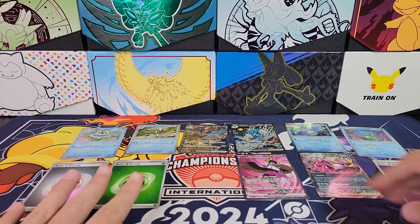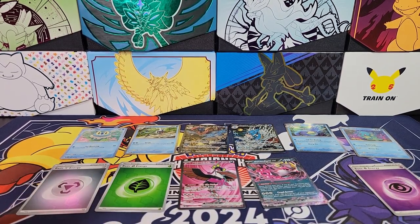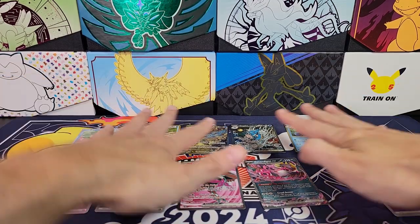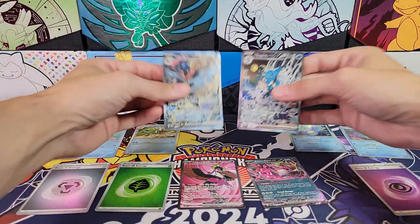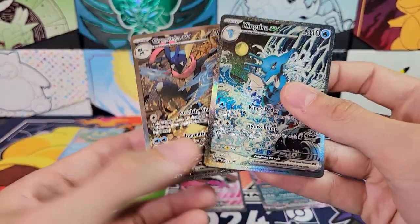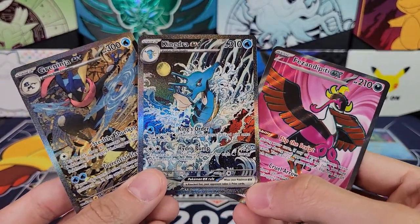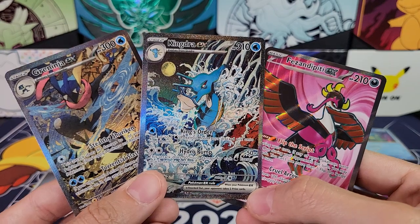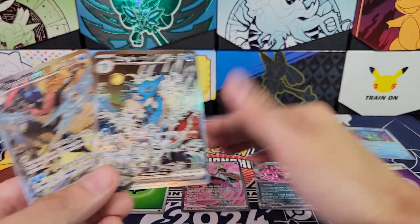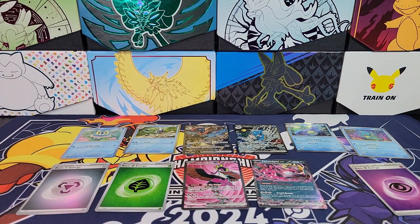So two hits out of ten packs, and three foil energies. All six of these promos, as well as that Full Art Phezandipity, are going to be the giveaway — U.S. only for this one unfortunately, because it's so many cards. Make sure to comment to enter, and subscribe because I have more Shrouded Fable openings with giveaways for those too. I'll see you guys in the next video.